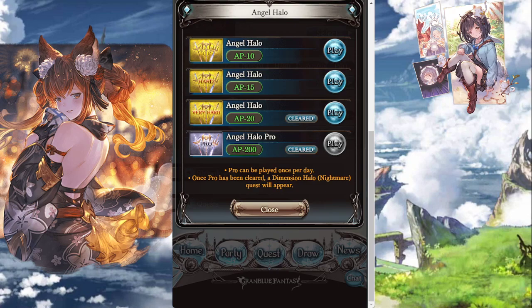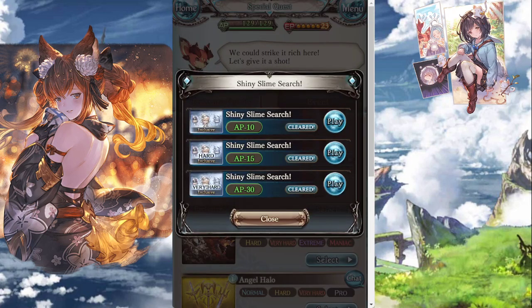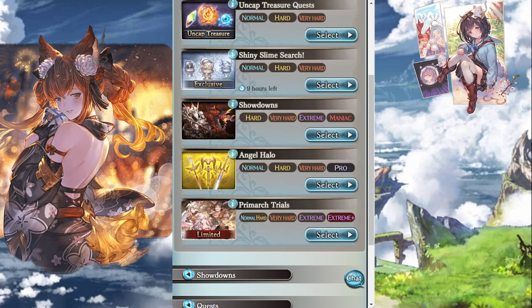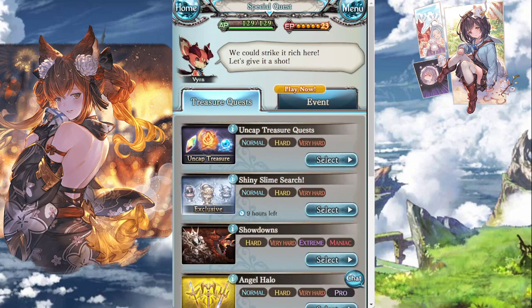Angel Halo is where you find equipment and character leveling materials. Do it every day once you get an Eternal to collect all rare material drops — each Eternal has a material associated with them. Grind to around 200 to 300 of each individual map's material; that's a good place to start for mass upgrading later. You also get the Angel Halo Pro unlock and the Nightmare difficulty, which is very difficult for early game.